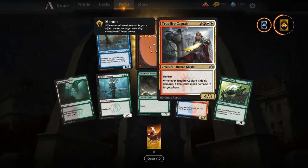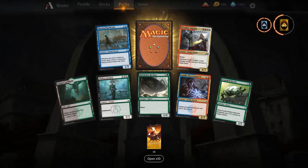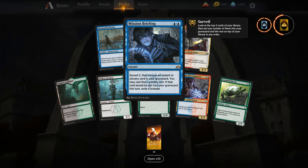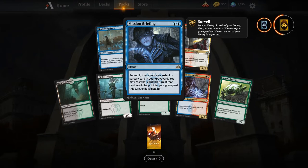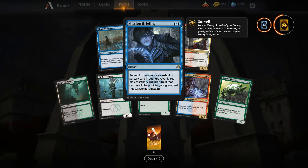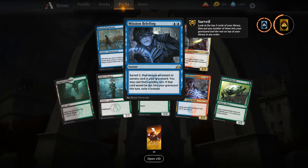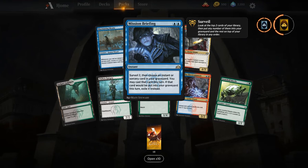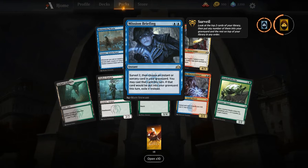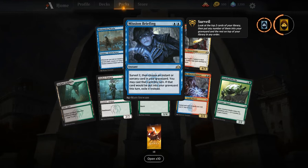Mission Briefing — people are talking about this being the new Snapcaster Mage, or at least the standard equivalent. I think it's going to be good. The difference is you don't get a body, but the surveil and the ability to rebuy a card is pretty solid. It's actually really good in Izzet Wizards decks too — even though it's a Dimir card, you'll probably put it in your Izzet Wizard decks. And speaking of which, Goblin Electromancer is going to be a house!